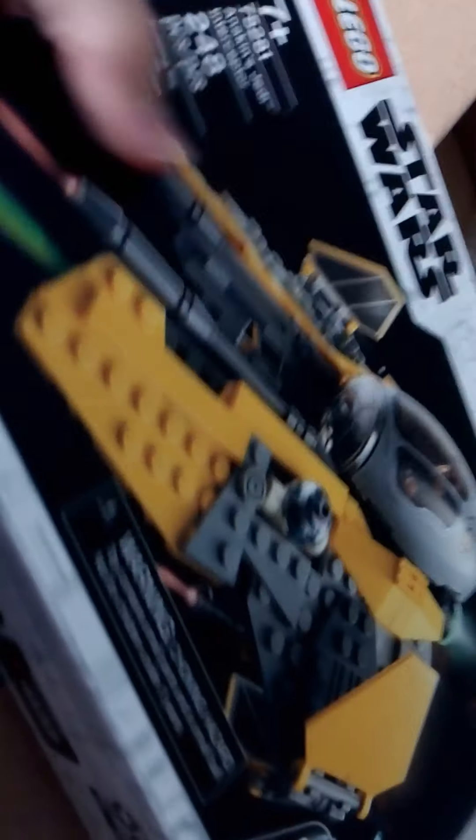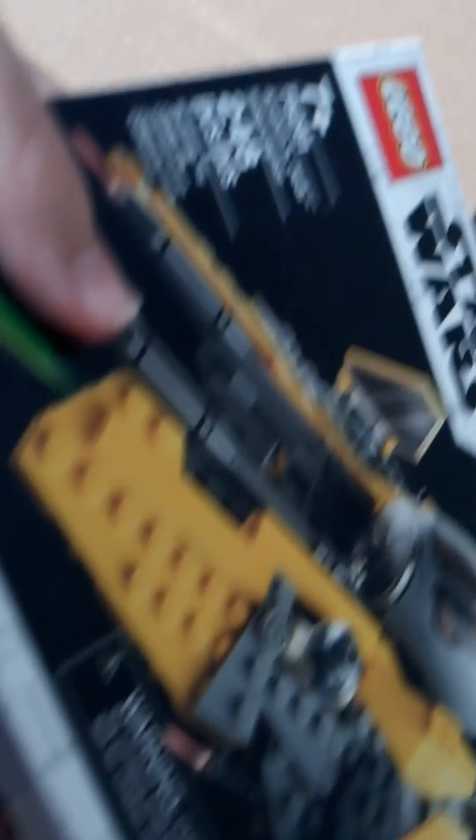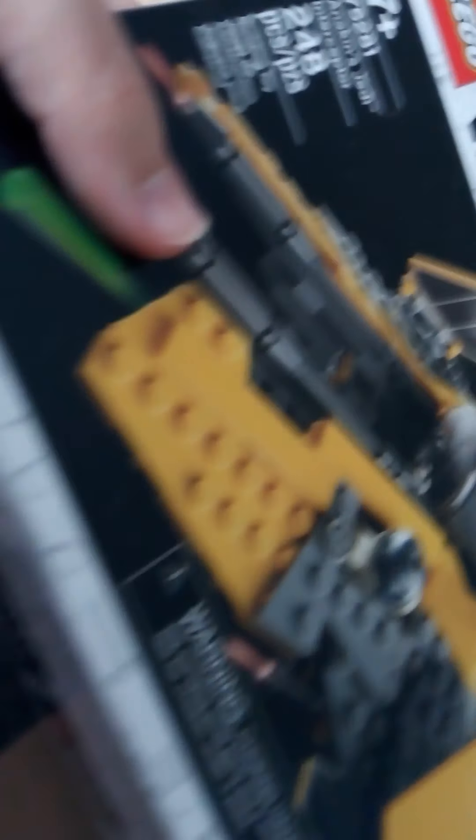And finally, the smallest set of all. I don't remember why I got this, but it's the Anakin Jedi Interceptor. I wanted to get a little bit of Star Wars in here. It's 75281 Anakin Jedi Interceptor, 248 pieces, includes R2-D2 and Anakin Skywalker — what you would expect. And this thing is $30. So yeah, that's it. Those are all the sets.